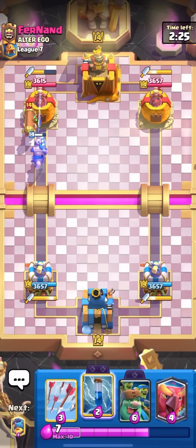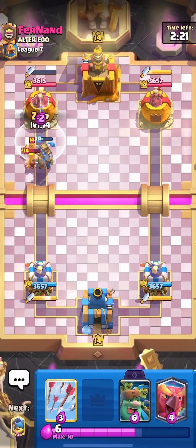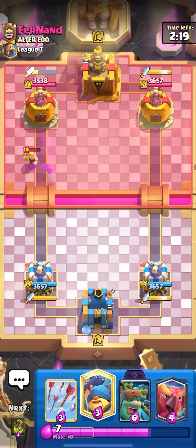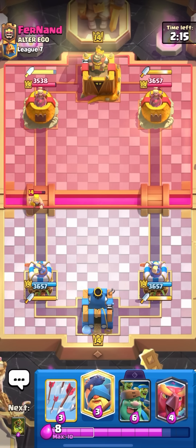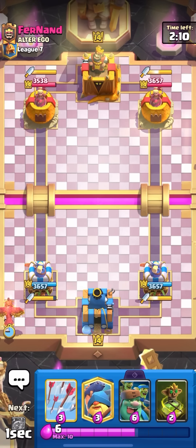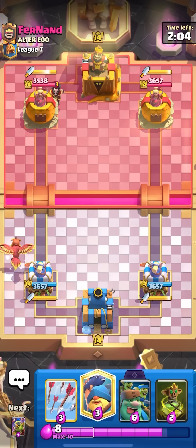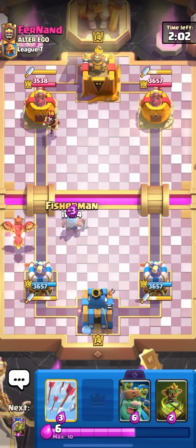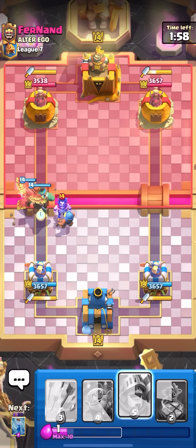The Goblin Giant Evolution is actually quite okay. I'm not going to say it's broken, and I'm not going to say it's bad either. I've had some pretty funny moments with this deck. I actually 3-crowned someone earlier with only the Goblin Giant Evolution — it spawned like 15 different Goblins on the tower, and he had no Elixir, so it was just like an infinite Goblin Generator. It was so funny. Goblin Giant Evo has a lot of funny moments; it's more of a fun Evo.